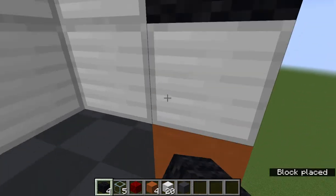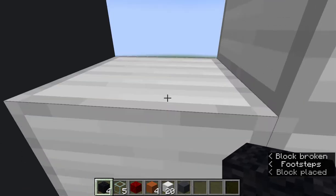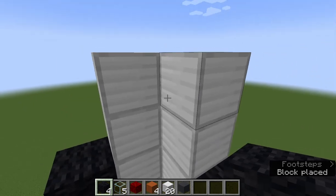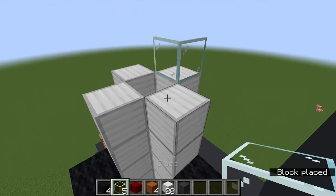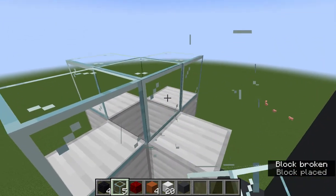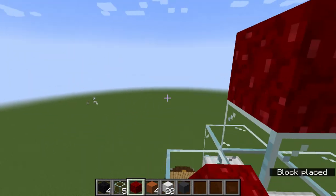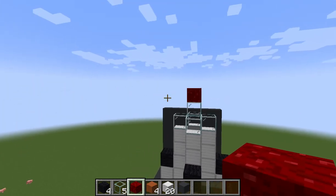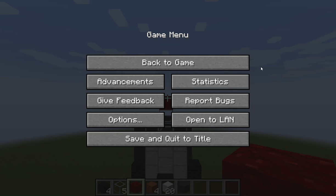Like that. Then with your glass, you're going to place it like this, then place your nether wart block on top. There you go — that's five cool builds that you can make in Minecraft. Thank you very much.